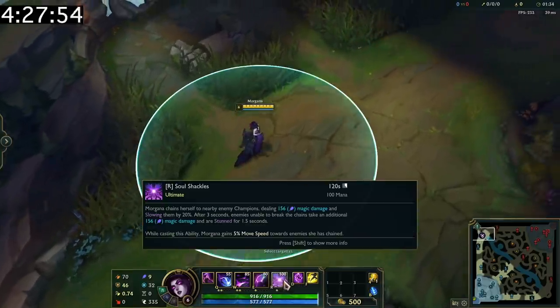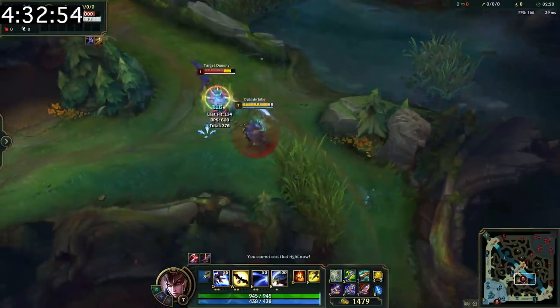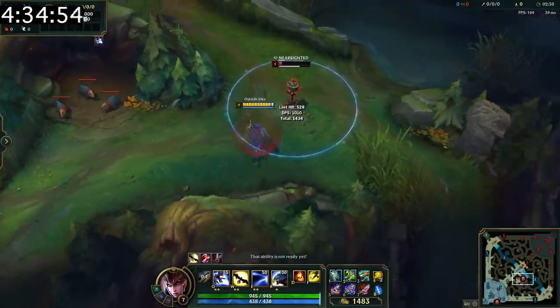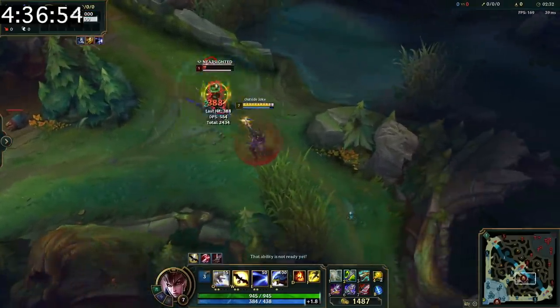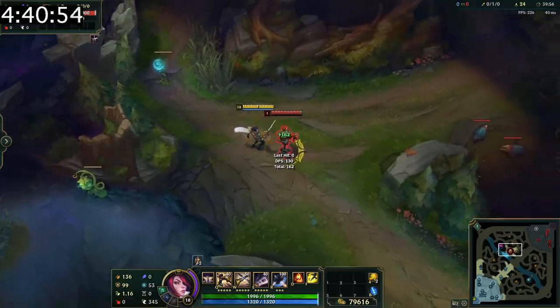If you're playing as Morgana, you can tell when someone is in a bush because her ultimate will light up. Quinn can use Prowler's Claw, Stridebreaker, or Galeforce to cancel her E animation to do a bunch of burst damage. When you're playing Fiora, you can proc the vital on the opposite side by autoing and then flashing over.